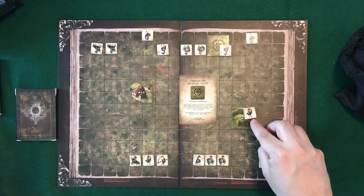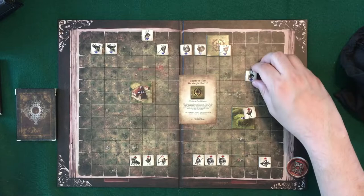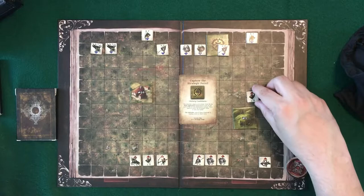Units like archers are called flat range units. As we talked about, a range of four means as they count out four squares, they have to attack the first unit they reach. In this situation, they would have to attack the archer here — they couldn't attack this spearman. But since they're on the hill, now they could do the first or the second.